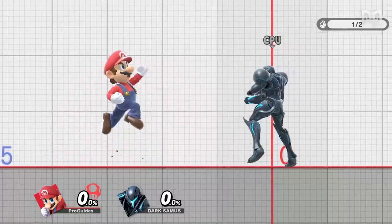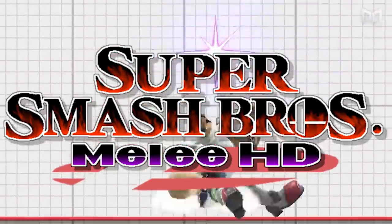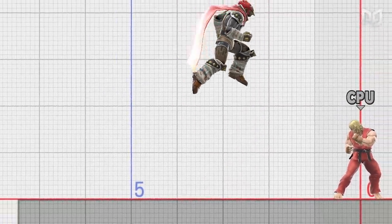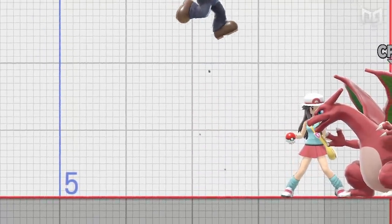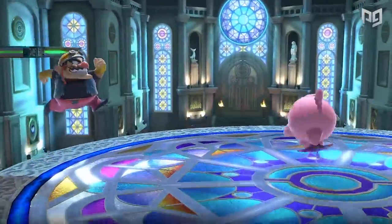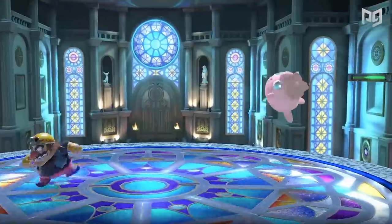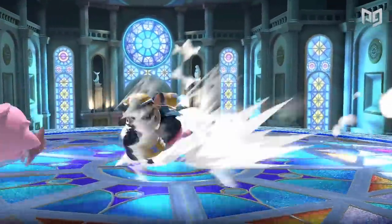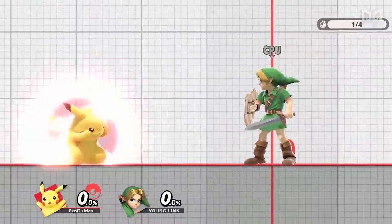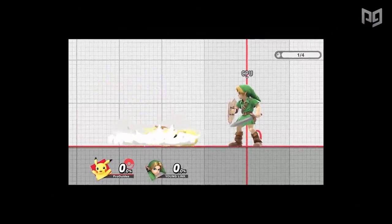But let's focus on how shields actually got stronger, starting with jumping out of shield. One of the big changes Ultimate made was to jump squats — the early frames of the jump animation before a character leaves the ground. Ultimate gave every character a universal three-frame jump squat, so where in Smash 4 some characters were slower to jump out of shield, it's now equal for everyone. This also works with Ultimate's directional air dodging and faster aerials, so you can air dodge away or throw out an aerial after jumping out of shield.